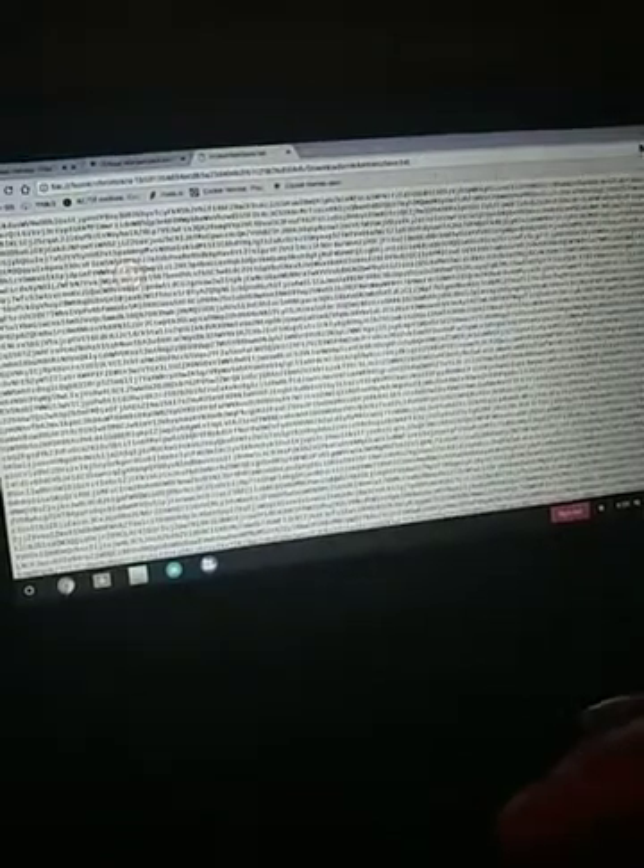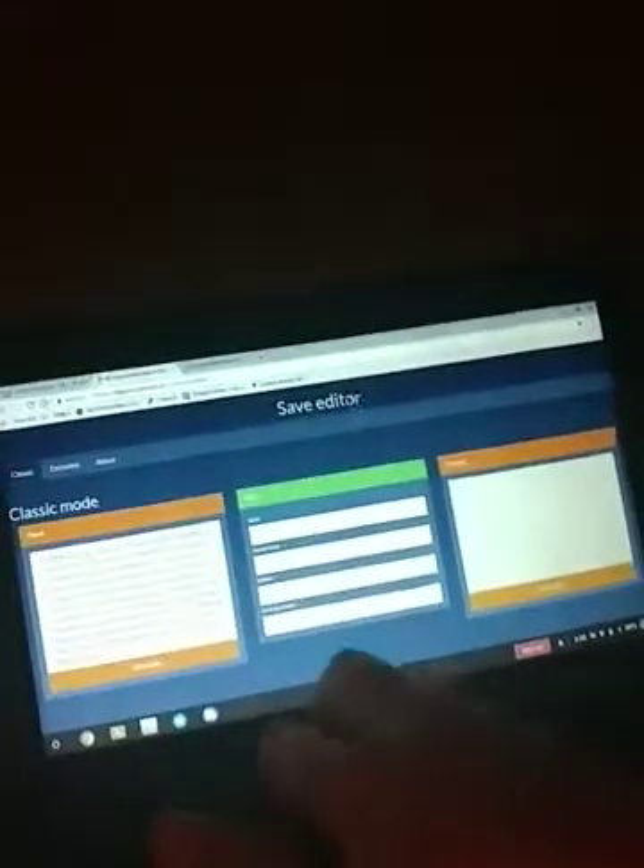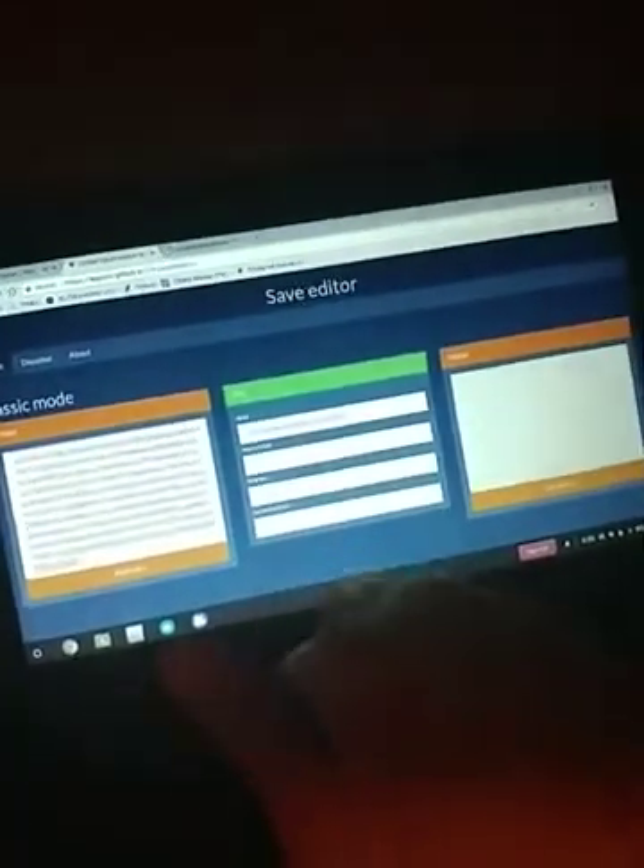And then what you do is you go up here and drag it all down. Control C, copy and paste, go up here, do this, Control V. And then put as much gold as you want, so I'm just gonna type random stuff. As much hero souls.